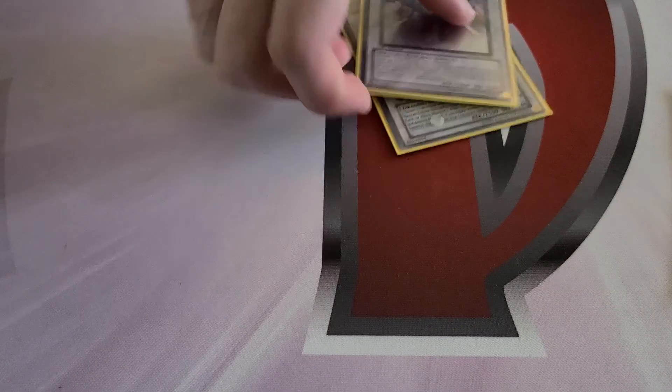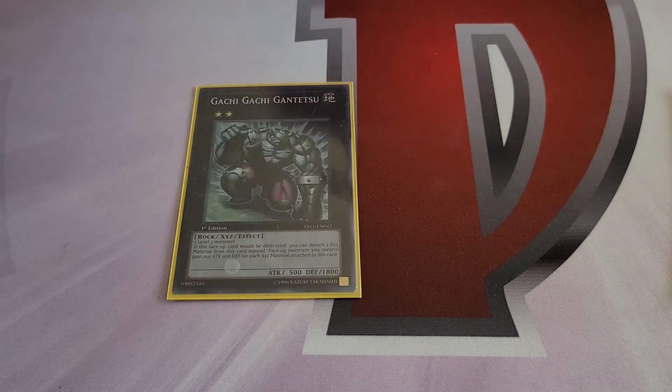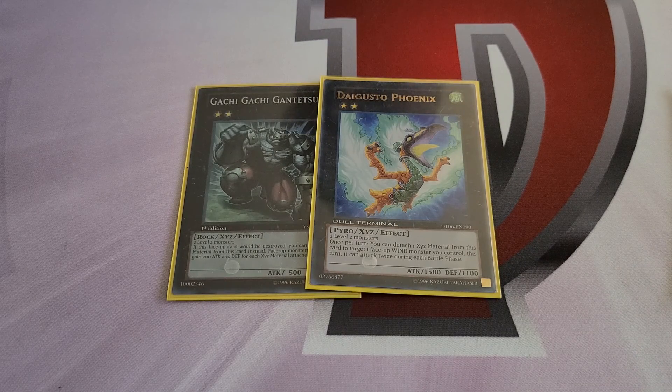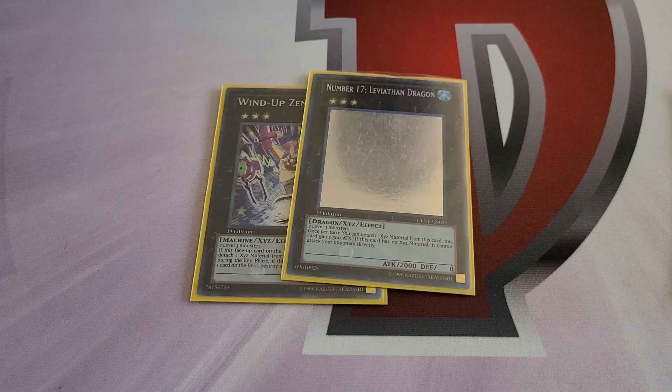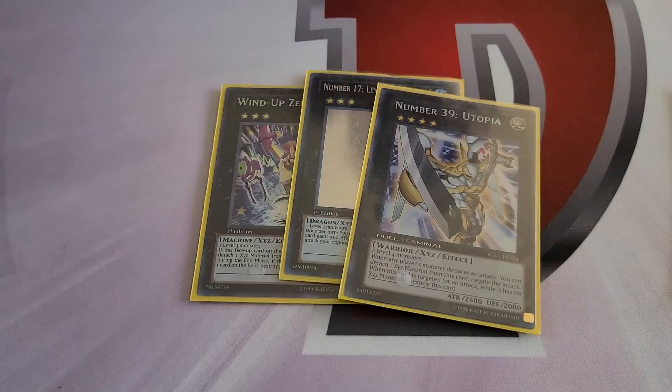You have access to Rank 2s pretty easily thanks to Diva. Number 96 is fun — if you can get out Stardust it's great, otherwise it's 3000 damage on a Rank 2, not bad. You could play Great Tornado but we opted not to. Generic Zenmaines is just there because it's generic. Leviathan lets you do what Mermails do later — detach a Marksman to pop a card. It's a little harder to line up but you can still attach Marksman through Ice Edge or similar. Those are your extra deck options.